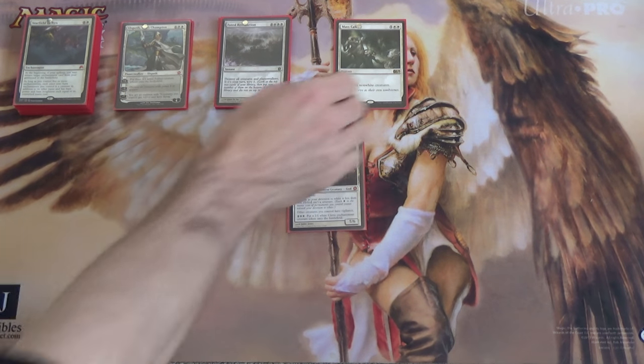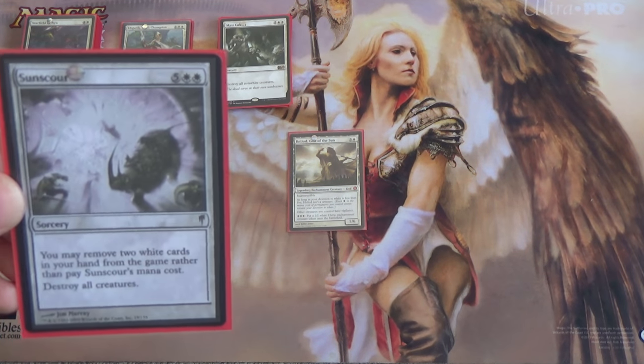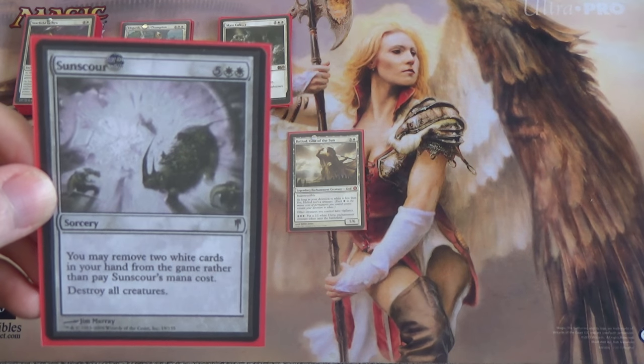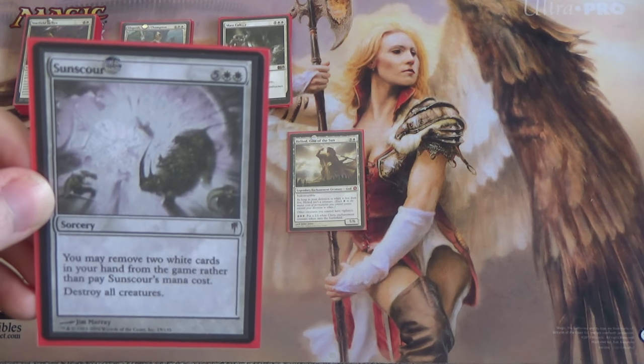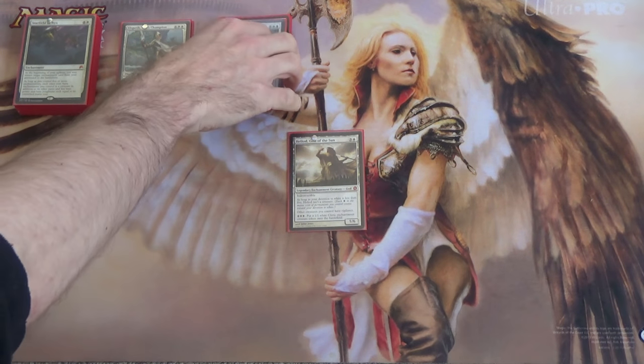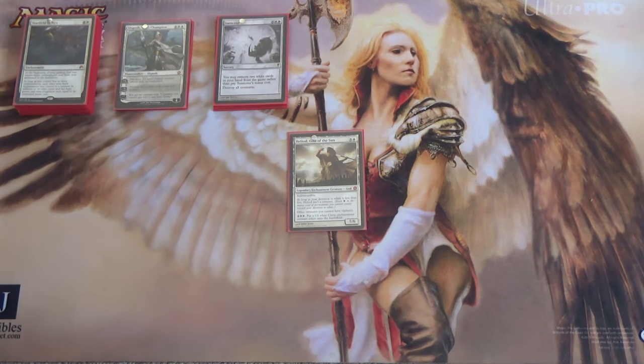And then last but certainly not least, Suns Scour — seven mana, destroy all creatures, so it's Day of Judgment. Or, you can remove two white cards from your hand rather than paying its mana cost. So yes, it's your turn 1 wrath — not like you would need that, but it's an option.